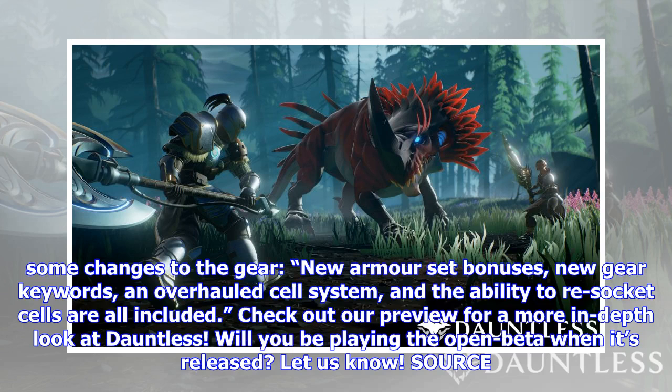Finally, there are some changes to gear: new armor set bonuses, new gear keywords, an overhauled cell system, and the ability to re-socket cells are all included in this patch. Check out the preview for a more in-depth look at Dauntless. Will you be playing the open beta when it's released? Let us know.